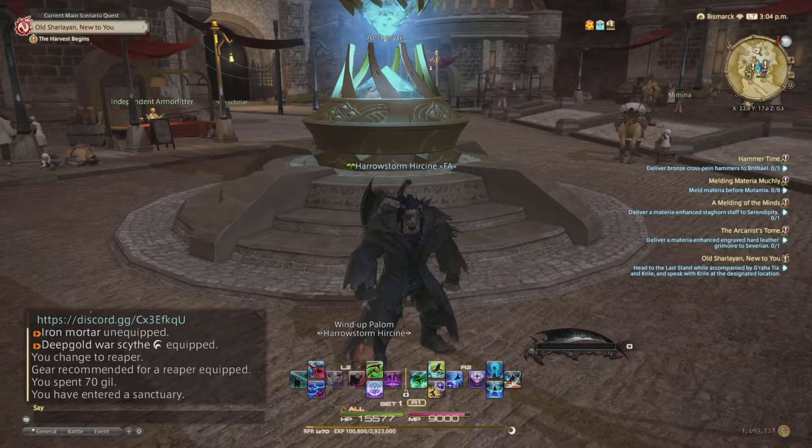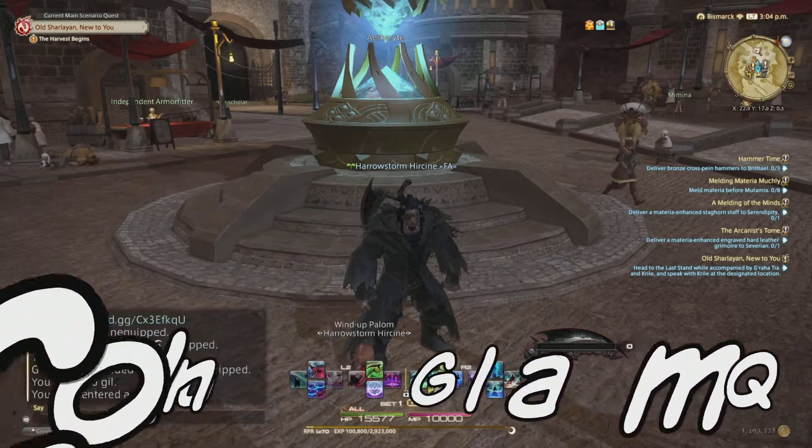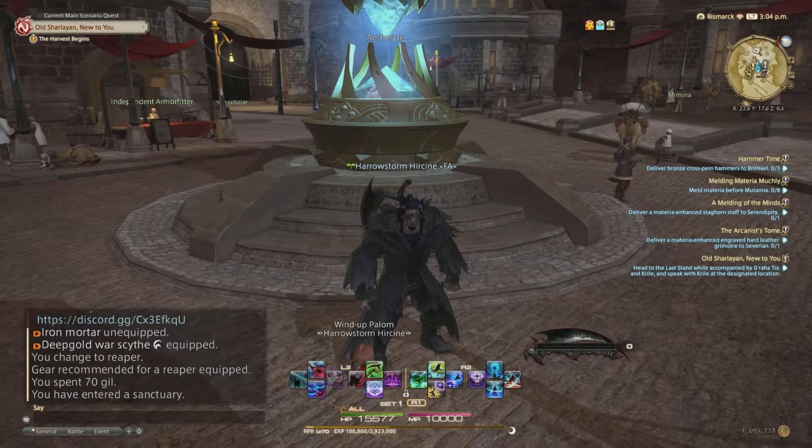Hello everyone, my name's Emstar and welcome to another Emstar Gaming Tutorial. This time we're on Final Fantasy and the purpose of this tutorial is to show new players how to unlock their Glamour. Glamour is an option in Final Fantasy where you can dye and change the appearance of your cosmetics.